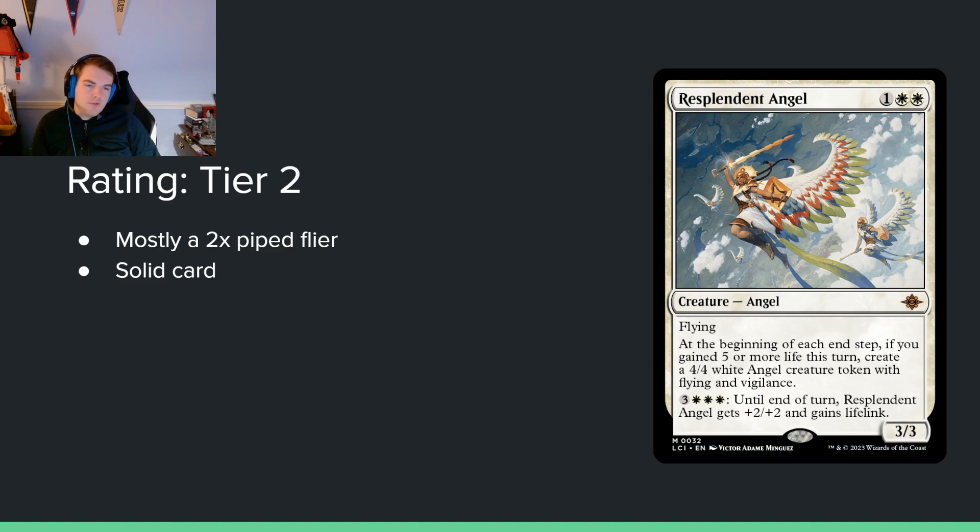Resplendent Angel — 1 and double white for a 3/3 flying. At the beginning of each end step, if you gained 5 or more life this turn, create a 4/4 white angel token with flying and vigilance. You can pay 3 and double white to give it +2/+2 and lifelink so it triggers its own ability. Nice card, but being double-pipped is really bad and digs it an entire tier. This would be tier 1 if it weren't double-pipped, but it is, so it's tier 2. Limited mana bases don't reliably support casting it on turn 3, and you're going to be upset about it.